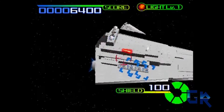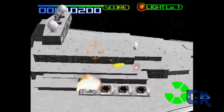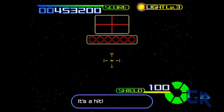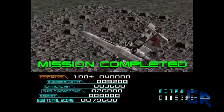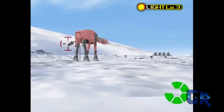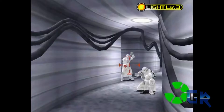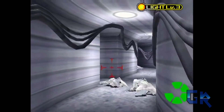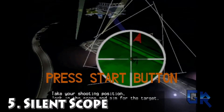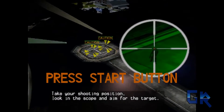Number four: Star Wars Trilogy Arcade. For any Star Wars fan, this is a must-play. You play different reenactments that come directly from the original trilogy — vehicle battles, on-foot battles, and boss fights that feature Luke Skywalker holding his lightsaber in first person. In one fight you go against Boba Fett and have to deflect his shots back at him, and in the second you face Darth Vader where you have to block and attack whenever he's open. The controller is a joystick so it feels like you're actually holding a lightsaber.